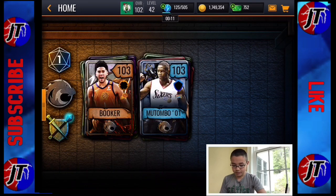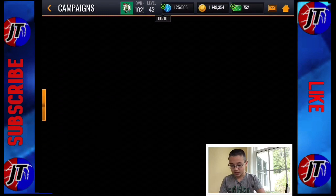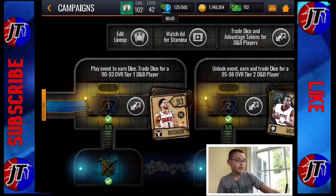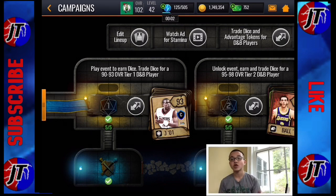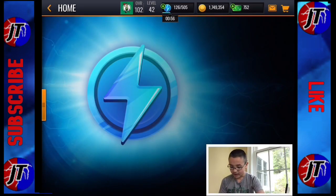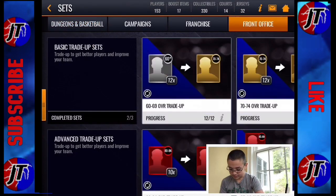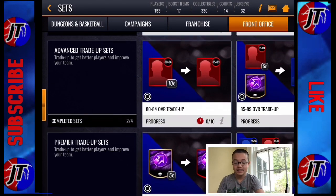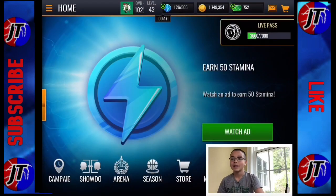Another thing you can do during this is you still want to watch the ads for stamina, because the ads — I know it says it gives you 100 stamina, but it doesn't give you 100 stamina on the spot, so it won't just be wasted stamina. This 100 stamina that you get, they give it to you in the form of a stamina bottle, and you can save those up for the next time that we have an event where you have to spend a lot of stamina.